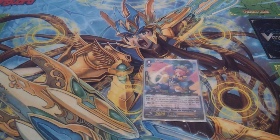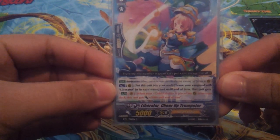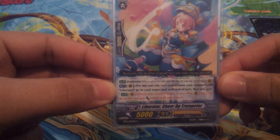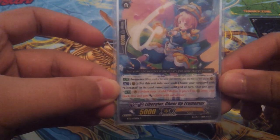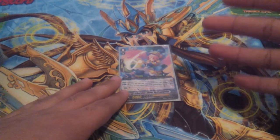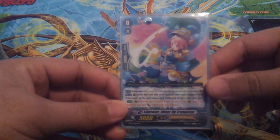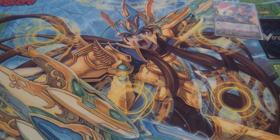The starter is Cheer Up Trumpeter. You run this card because he works really well with Garmor. His effect is: when you call it to the rearguard, you can put this card into the soul. Your vanguard with Liberator gets plus 3,000 every time you call a card from the top of your deck. The whole point of the Garmor deck is to call 5 cards to give you plus 5, so your vanguard will get plus 15,000. You'll get it when I explain Garmor's effect.